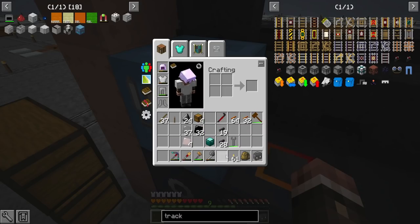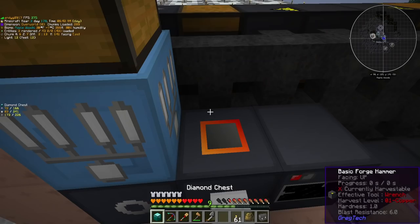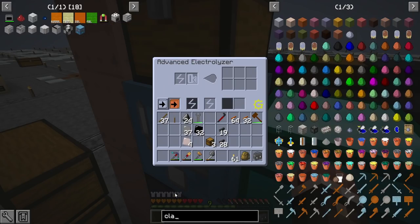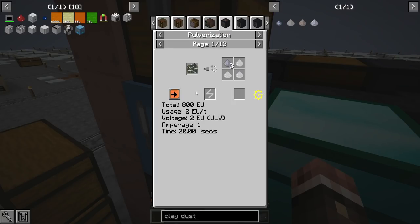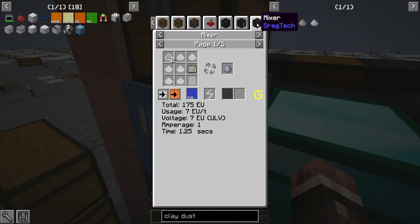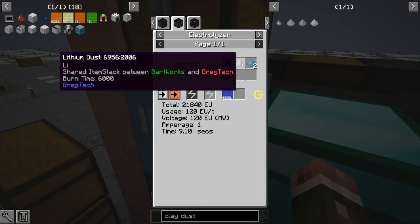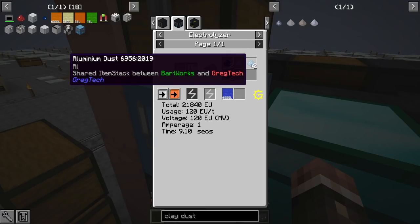The first thing we're going to do with this MV machine is make more aluminum by electrolyzing clay dust. We can get clay dust easily by macerating the hardened clay that we can find in various different biomes. This clay dust put into the electrolyzer gives us a bunch of water, silicon — which we actually need — sodium, lithium for batteries, and a bunch of aluminum.